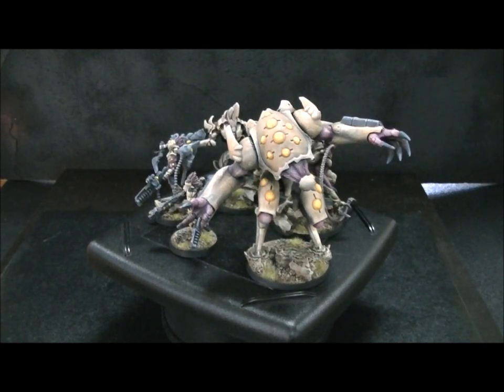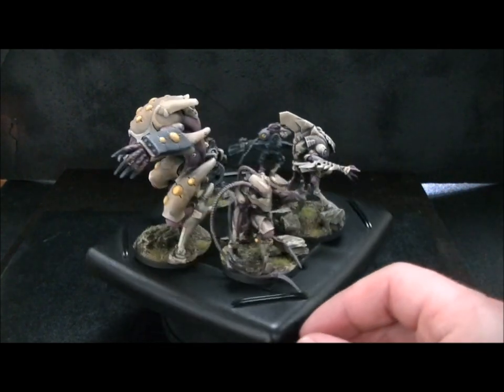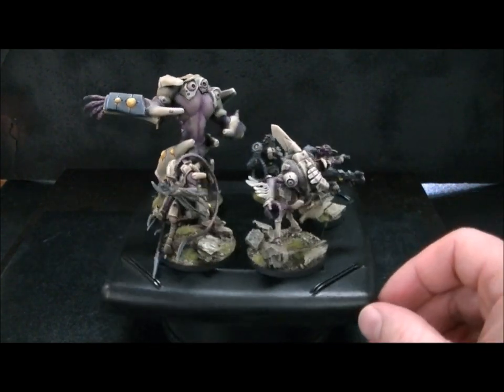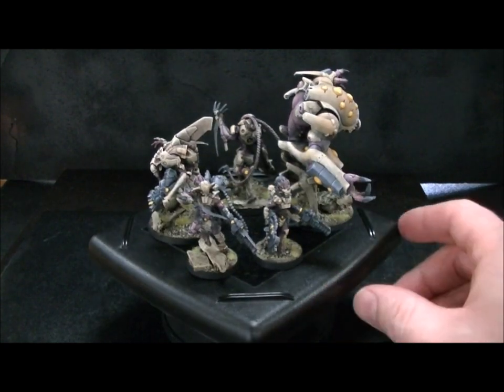Hey, Blue Table fans. This is the part of the program where I just show you some models, and I really can't tell you much about them. This is for Corvus Belli's Infinity game, a skirmish game that only requires between 5 and 15 figures typically, and has heavy terrain usage, and absolutely fantastic models and rulebook art. The rulebook art is really fantastic.